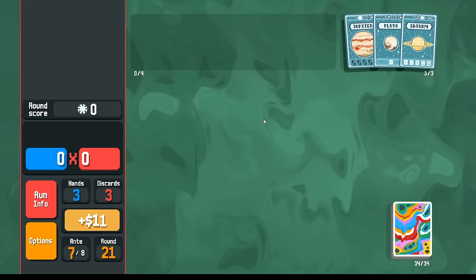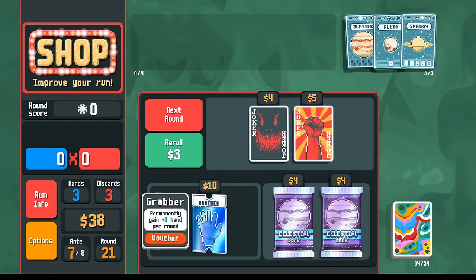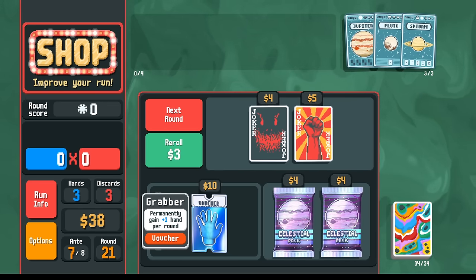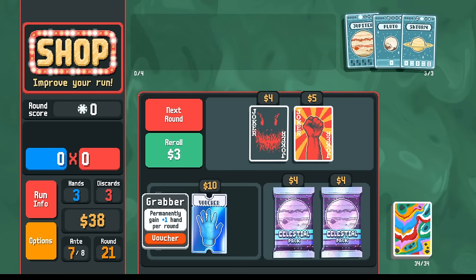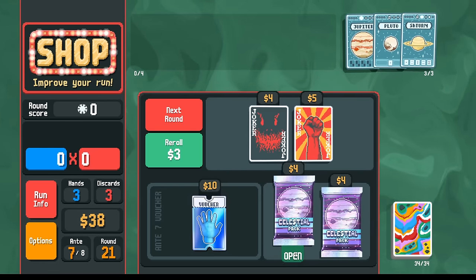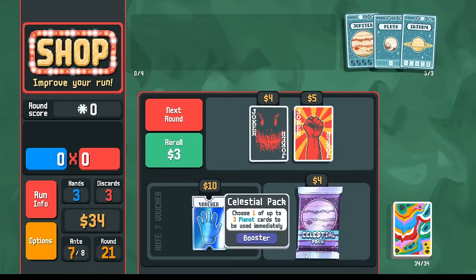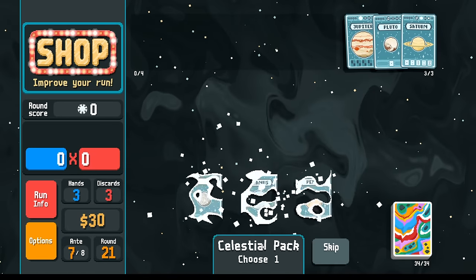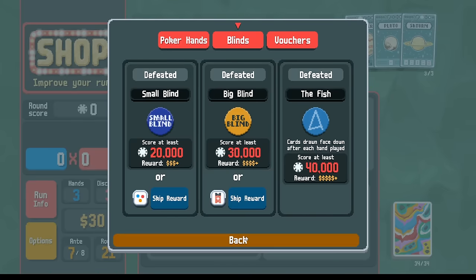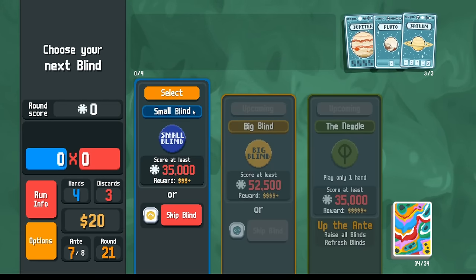Eight, nine, 10, Jack, Queen - just double checking here. The only card this could possibly be is the nine. Yeah. Just like that. Grabber's huge - we already have the power to see every card in our deck and get the perfect hand every time. Grabber just makes it easier, and also gives that extra dollar every round. We're holding on to these three planet cards, so these celestial packs are worth even more. We get Neptune - finally, finally get some Neptune cards.